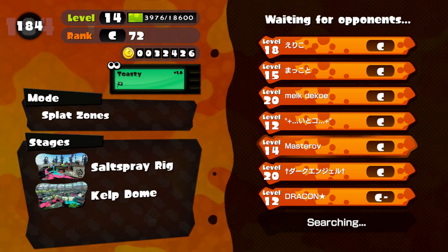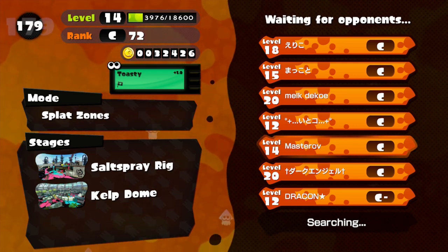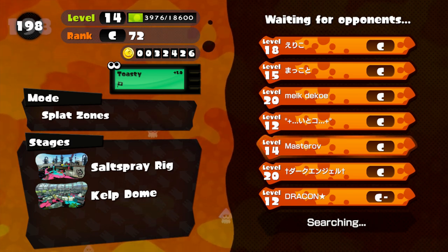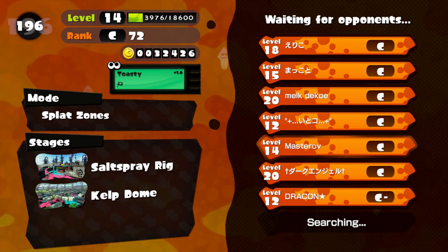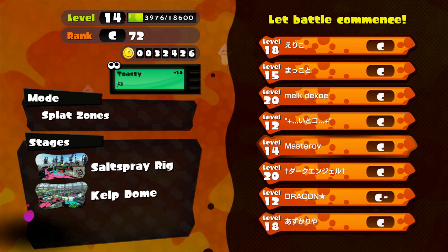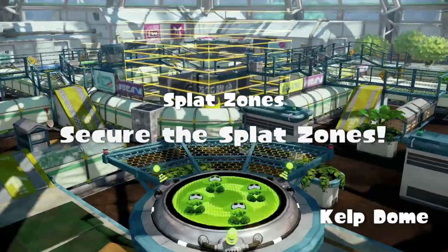You can see there in the stages, down below in the bottom left, there is Kelp Dome — that is the new stage — and hopefully this round we're going to be able to get onto it. You can see as well our multiplier is on plus 1, it says Toasty, which basically gives you more coins every time you battle. So the more you battle, the higher that goes — I think it goes up to 3.5 or something — so you get a lot more coins.